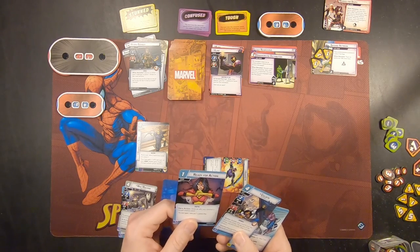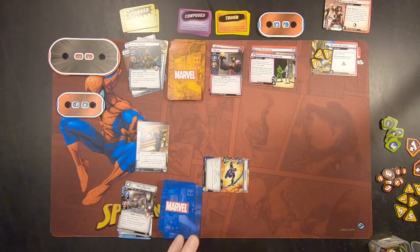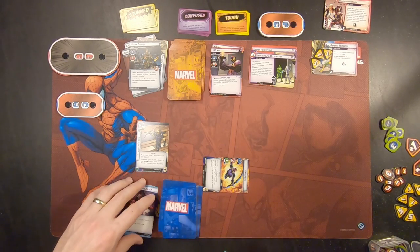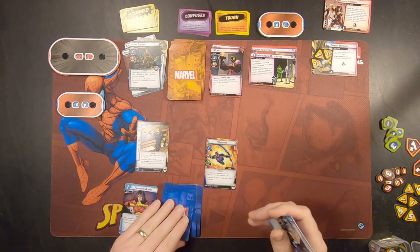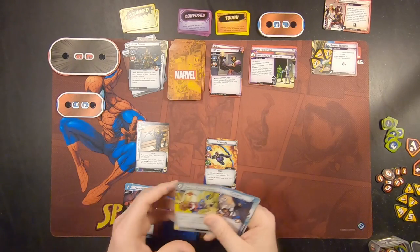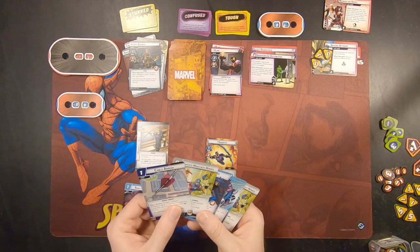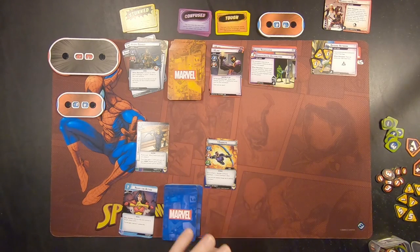Since these are easy payment cards, I'm going to keep those — actually, no, I'm going to go ahead and get rid of this as well. I think that's all I want to do at the moment. So we're going to go ahead and ready Hawkeye, and then we're going to draw up to 5 for the hand size. Now we've got five. This will be helpful next turn.